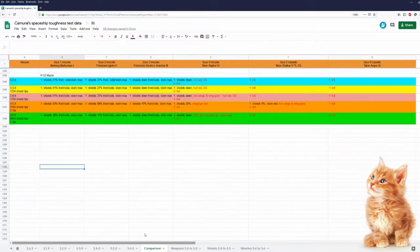Let's take a look at the comparison data for the Merlin from 3.2 to today. Between 3.5 and 3.6 she got 1.33 times as many shield HP's. But missile and torpedo damage was buffed a lot too. Size 1 missile: 83 down to 38. Size 2 missiles: 68 down to 11. Size 3 missiles: 47 and now shields are down. In 3.5 she was destroyed by 2 size 4 missiles and still is by 2 size 4 missiles. In 3.5 she could survive 1 size 5 torpedo but was destroyed by 2; now she is destroyed by 1 size 5 torpedo. And she was, and most likely always will be, destroyed by 1 size 9 torpedo.